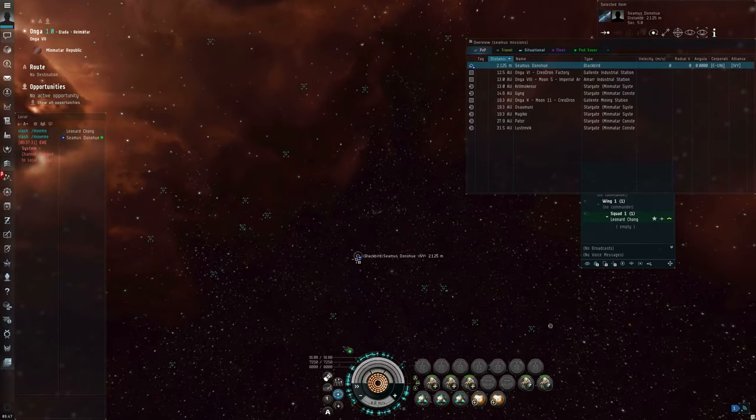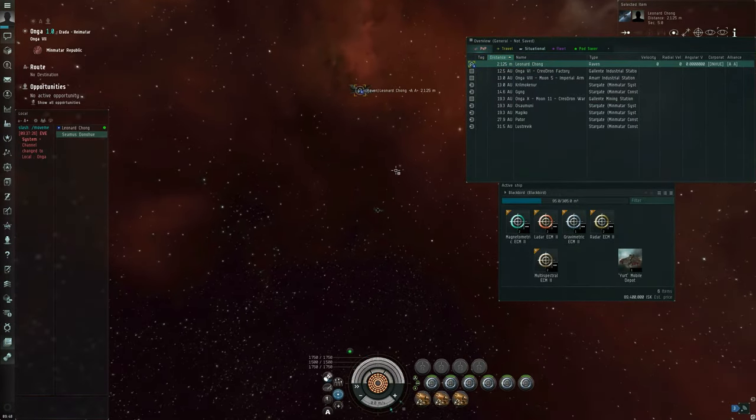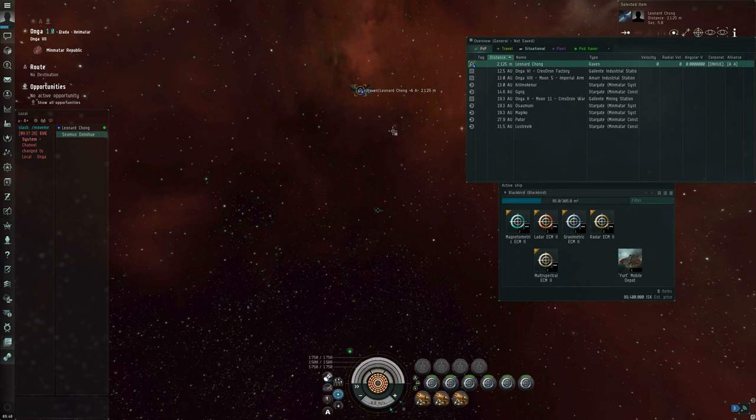For example, if I wanted my alt in the Raven to open fire on the Blackbird, the Raven first needs to get a target lock, and finally it has a target lock. And if my Raven actually had any weapons fit to it, I could start opening fire on myself. From my Blackbird's point of view, the Raven is now yellow-boxing me, and if the Raven did start shooting missiles at me, then it would start red-boxing me. So that's these blinking yellow corners.